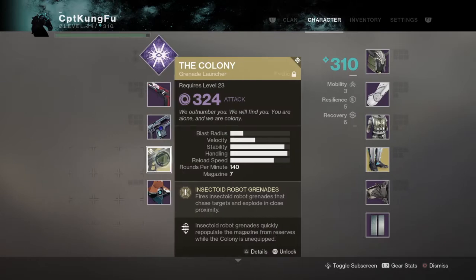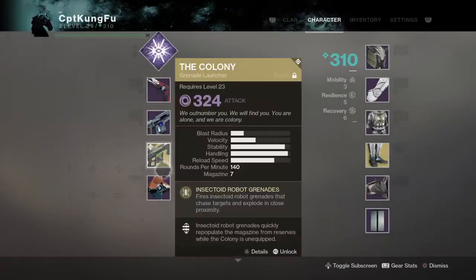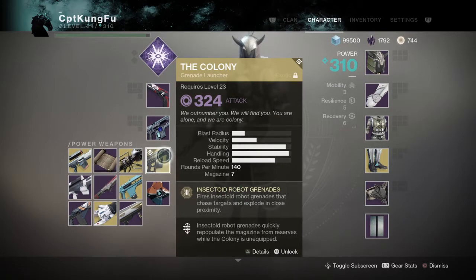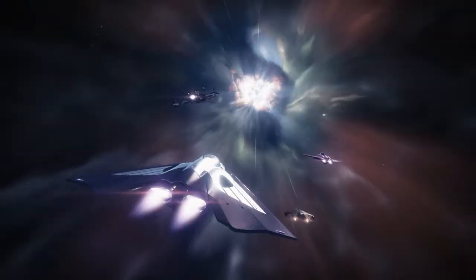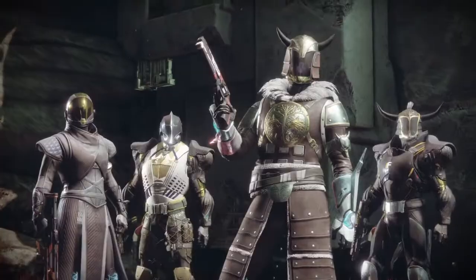Not only does it look sexy, but it is sexy in general. Let's read its perks: Insectoid Robot Grenades — fires insectoid robot grenades that chase targets and explode in close proximity. Insectoid robot grenades quickly repopulate the magazine from reserves while the Colony is unequipped. That is really, really awesome. It basically shoots robot spiders — they actually track your opponents and take about half of their health when they attach and detonate.